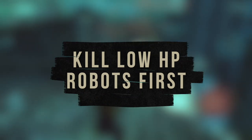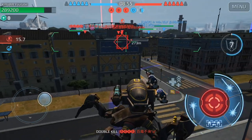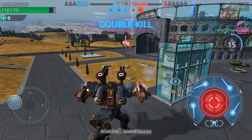Kill enemies with low HP first, and the reason I say this is because of enemy ability cooldowns. You don't want low HP enemies to use their special ability to make a great sacrifice for their team, and you always want to outnumber your enemies.